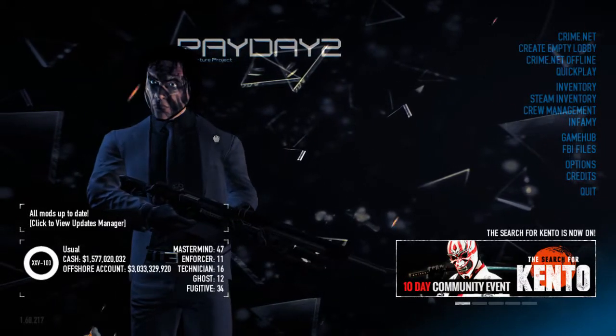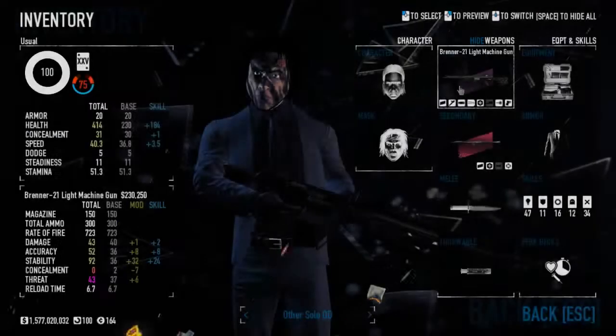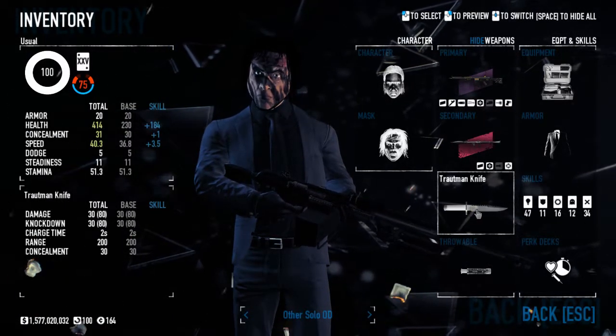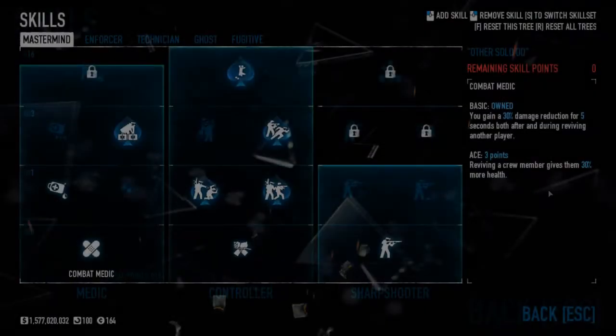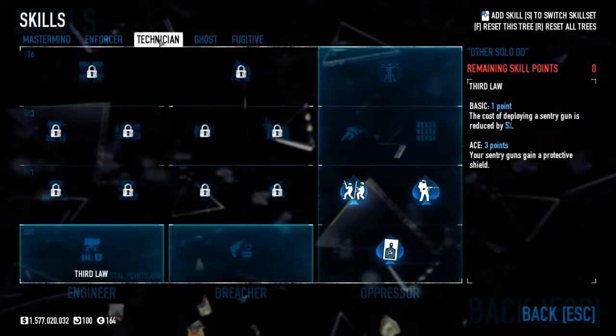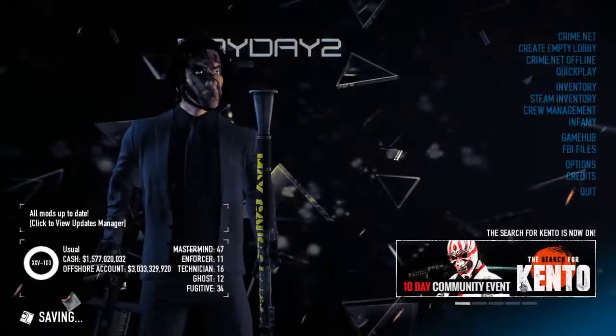What is up guys? Doing another super meta build. This time I'm doing a Rambo build, using the Brenner 21 Light Machine Gun, HLR7 Rocket Launcher, Troutman Knife, and the Kingpin Perk Deck. Of course this build was inspired by Rambo — the weapons that he used in the movies, and so forth.